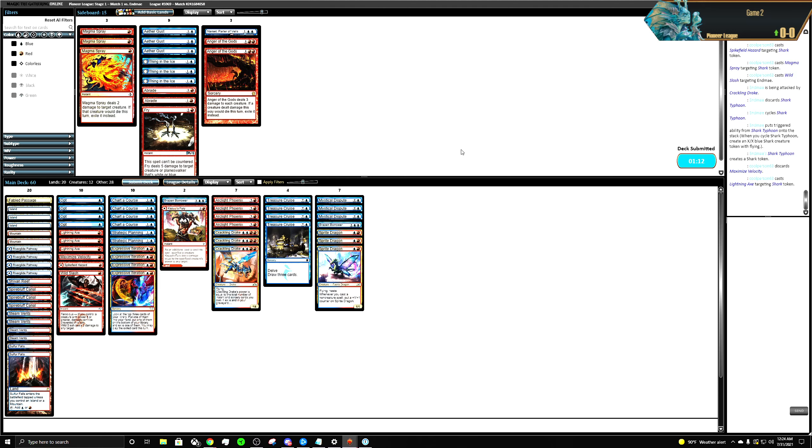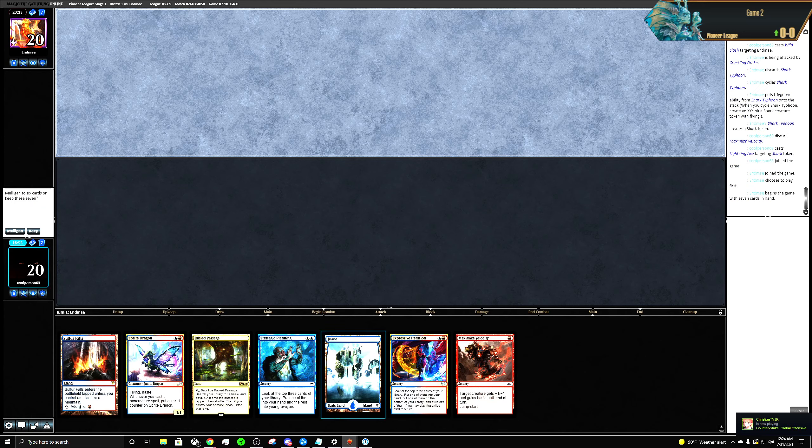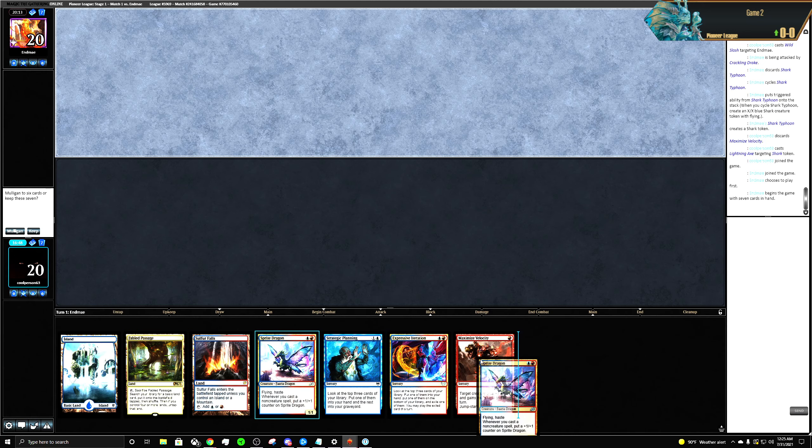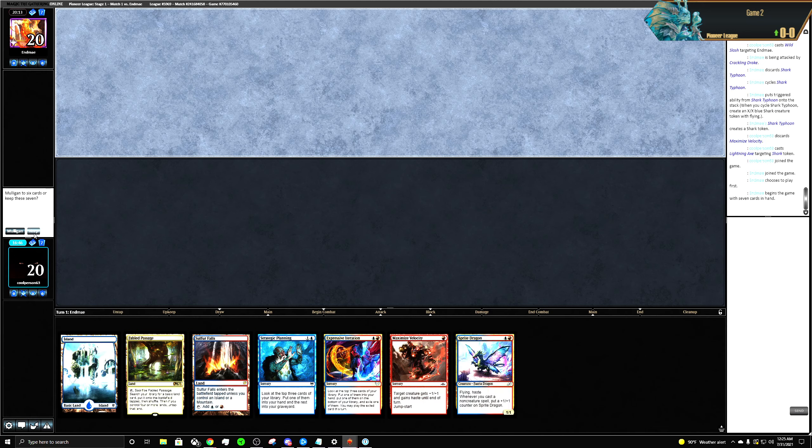We're up a game — kind of nice! I have spells, a threat, Maximize Velocity. I'll keep this.